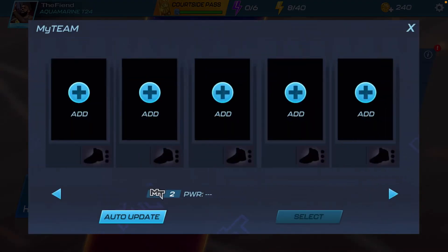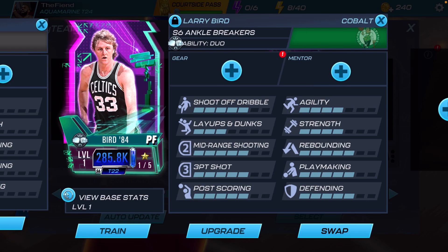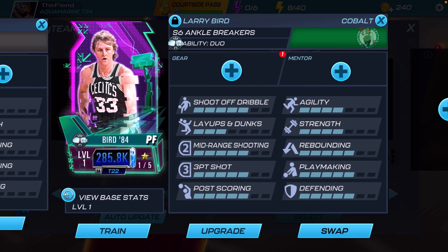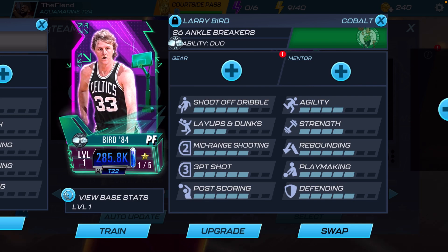First player we're gonna throw on is Cobalt Bird. You can see this Larry Bird is a small forward, which is very interesting. He has a dual ability — I believe it's with the Aquamarine Jason Tatum, who will be available next week for King of the Court. Reading off Larry Bird's stats: five in shoot off dribble, five in mid-range shooting, five in three-point shot, five in post scoring, five in rebounding, five in playmaking, and five in defending. Larry Bird has one of the best stat sets in this game for sure.